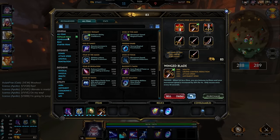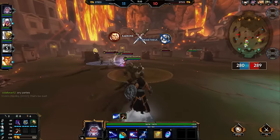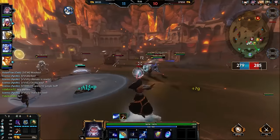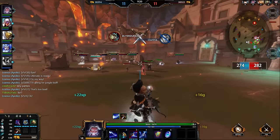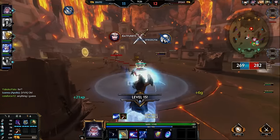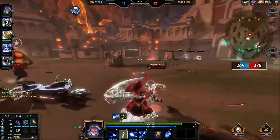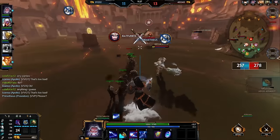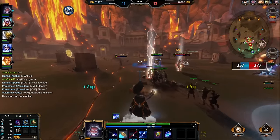Winged Blade gives health, crowd control reduction, movement speed, and attack speed. Not only that — because of Zeus' basic attack passive, attack speed really helps with applying more charges. The movement speed helps him be more mobile since he has no escape. The health is great so he can survive burst if people get to the back line. The crowd control reduction means when he gets mummified or stunned, he gets out 20% faster. And the passive — when he gets slowed, not only does he not get slowed, he gets a 40% movement increase. That turns a slow into a 40% movement boost, which is huge for Zeus to get away. His survivability goes up leaps and bounds with this one item.